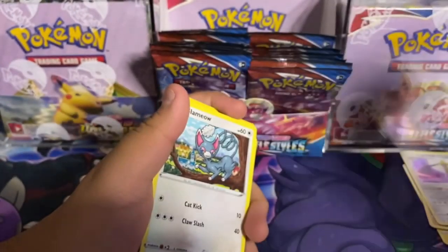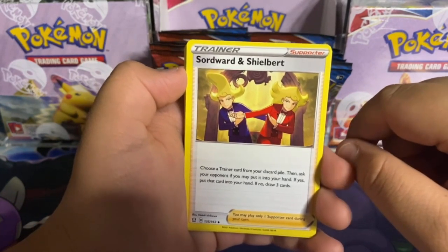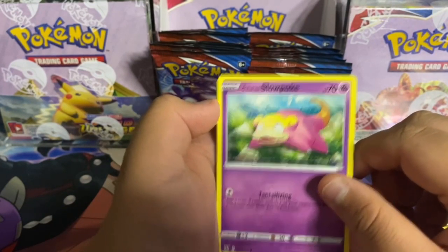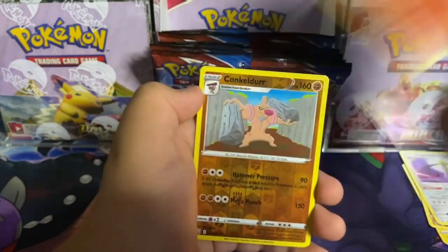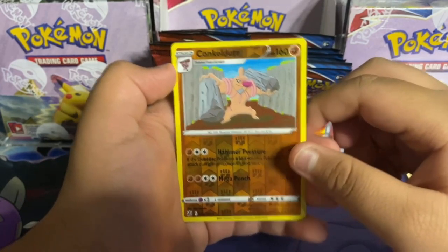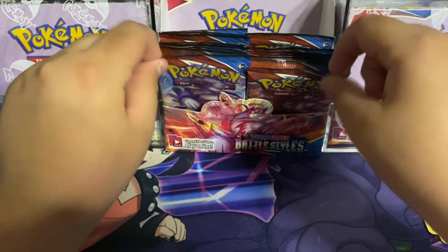Here's the code: leaf energy — what is this — Zacian and Zamazenta bird? Ooh, Pharaoh, Carkol, rapid strike Glameow, Galarian Slowpoke, Yamper, Murkrow, Salandit. What is this — Conkeldurr! Con — Conkeldurr! Reverse holo and a Steelix holo — this one's awesome! Rapid strike or single strike — this one.